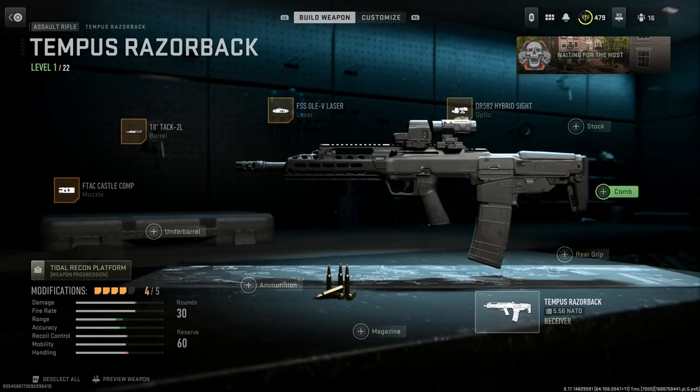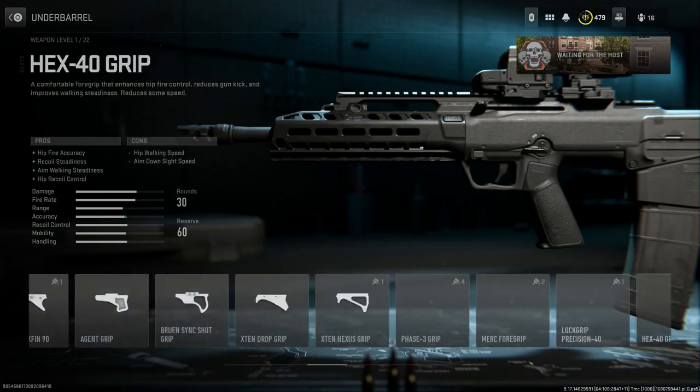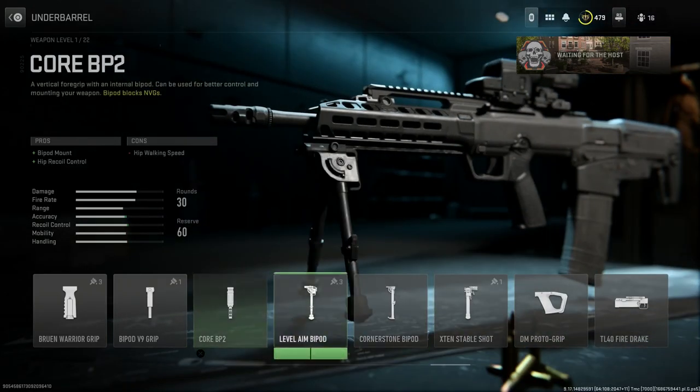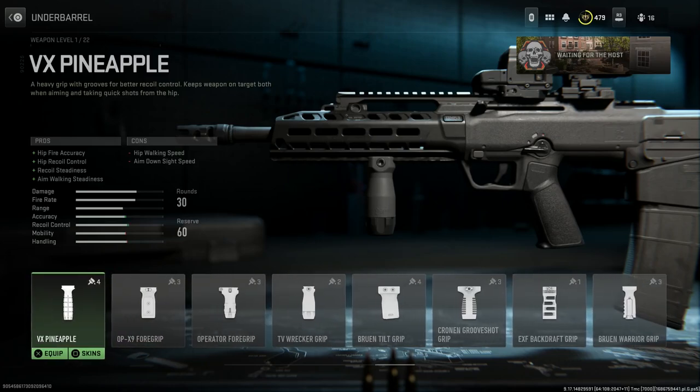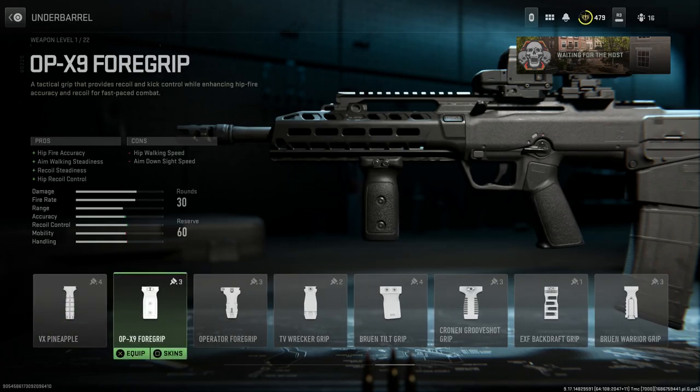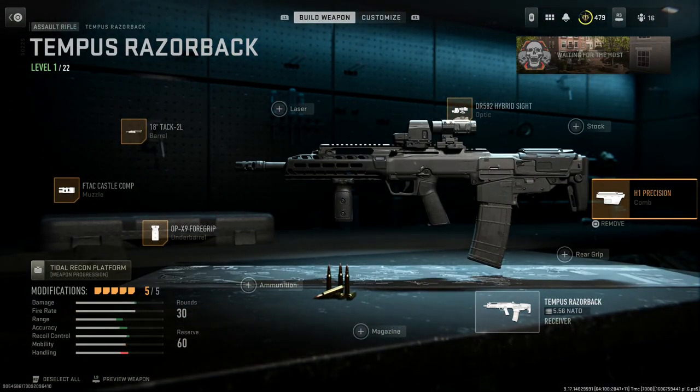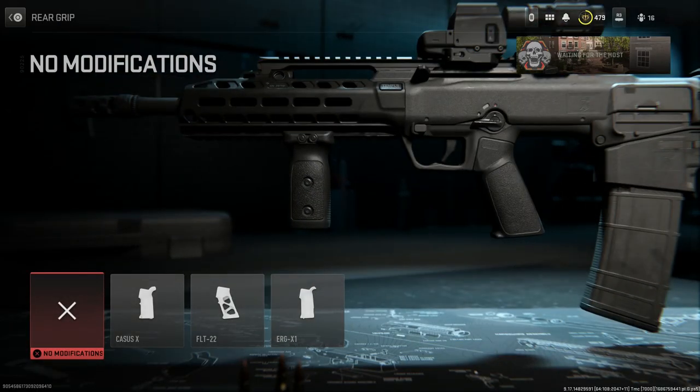We'll go with the underbarrel option. There's a custom grip associated with this weapon — the DM Proto Grip — which helps mainly with horizontal recoil stabilization at the cost of movement speed and ergonomics, but that's not something that comes with the weapon in real life. Instead we're going with the Magpul vertical foregrip, the X9 Foregrip, which gives hip fire accuracy, aim-walking steadiness, recoil steadiness, and hip recoil control. In the gameplay you'll see I swapped the comb for the laser, but this is our final design for the HS Product VHS-2.